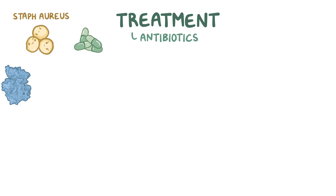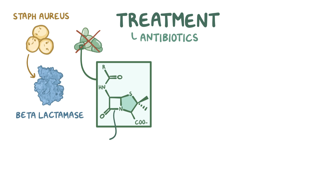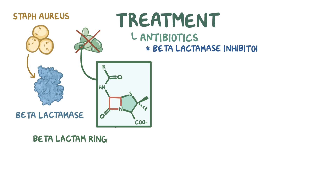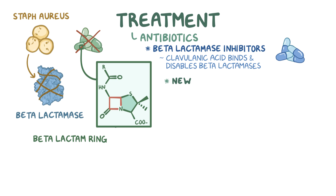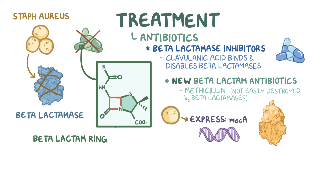Nowadays, practically all strains of Staph aureus make beta-lactamases, which disable beta-lactam antibiotics by breaking down their beta-lactam ring. Beta-lactamase inhibitors like clavulanic acid were used to bind and disable the beta-lactamases. In addition, new types of beta-lactam antibiotics like methicillin were identified that couldn't be easily destroyed by beta-lactamases. Unfortunately, some Staph aureus strains found a way around this by evolving and expressing a gene called MEK-A, which encodes special PBPs that are unaffected by beta-lactam antibiotics, meaning methicillin and older penicillins can't physically fit into them, rendering them ineffective.